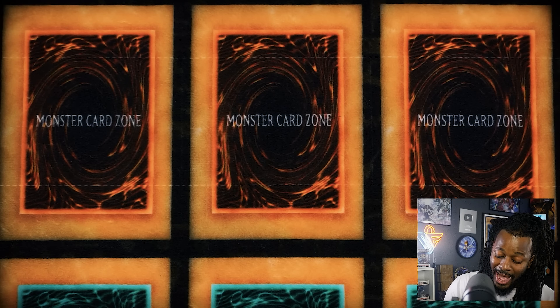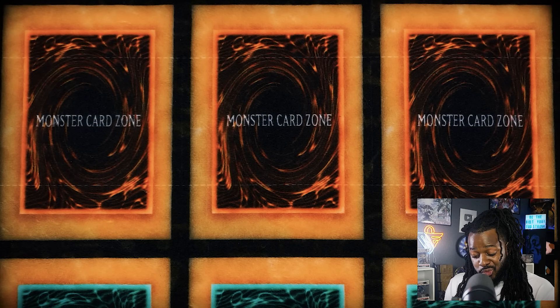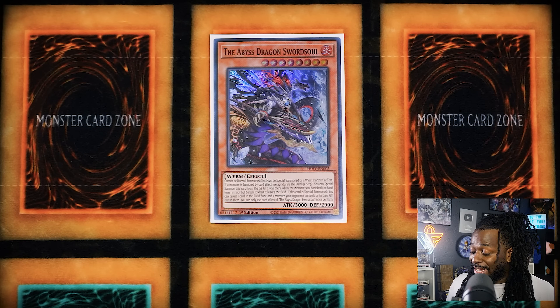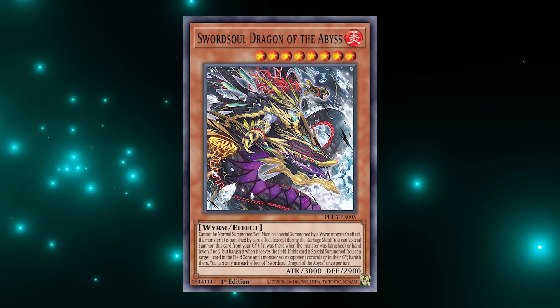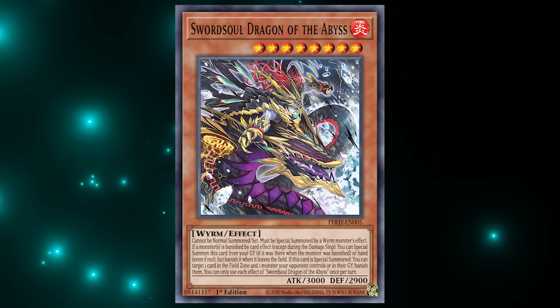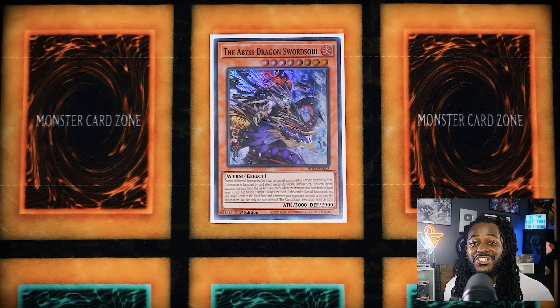Now we're getting into the card I think is crazy right now. Ironically, this card was Sword Soul Iris — I actually got my invite using that card at a tournament. This time around, it's just as fire. I actually think Abyss Dragon Sword Soul is a crazy Yu-Gi-Oh card right now. What it does is that it can only be special summoned by a Wyrm monster effect, but anytime a monster is banished, it can summon itself from the hand or graveyard to the side of the field. Also, when it is special summoned, you can banish one field spell card on the field as well as a monster on the field or graveyard. This card is actually incredible against the best strategies in Yu-Gi-Oh.